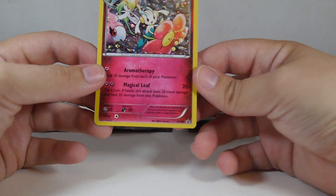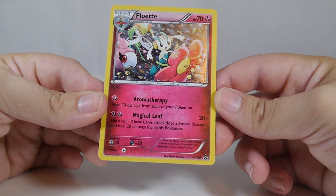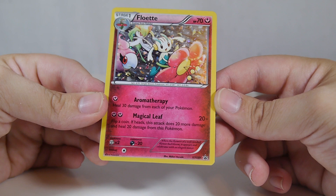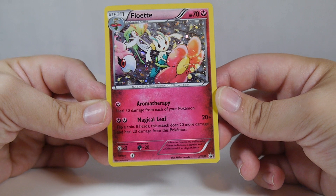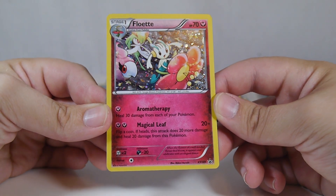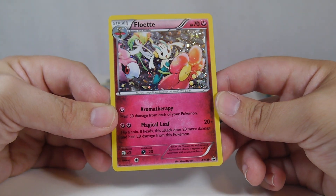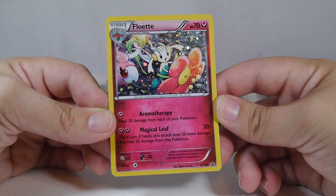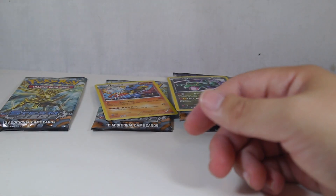Here are the promo cards. Floette XY139 has Aromatherapy — heal 30 damage to your Pokemon — and a second attack that does 20 plus damage and heals 20 damage from this Pokemon. It might even be a reprint of other Floettes, but the card art is really pretty with a nice holo effect, and Curlia and Spritzy are in the card art as well.